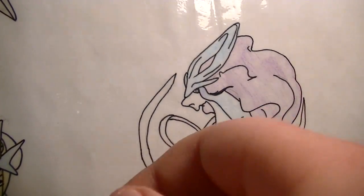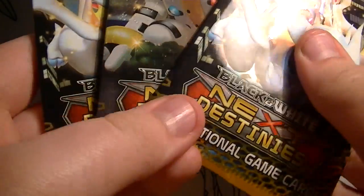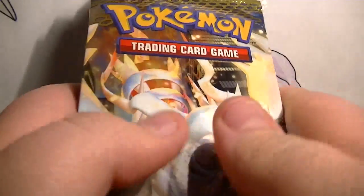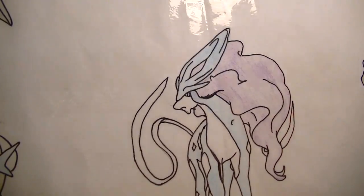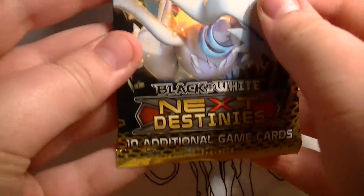And because I got first, I paid three pound entry and I got three packs, which is really nice — Next Destinies. So let's try and hopefully pull on the EX. Try and get that elusive Mewtwo. Okay, let's start.